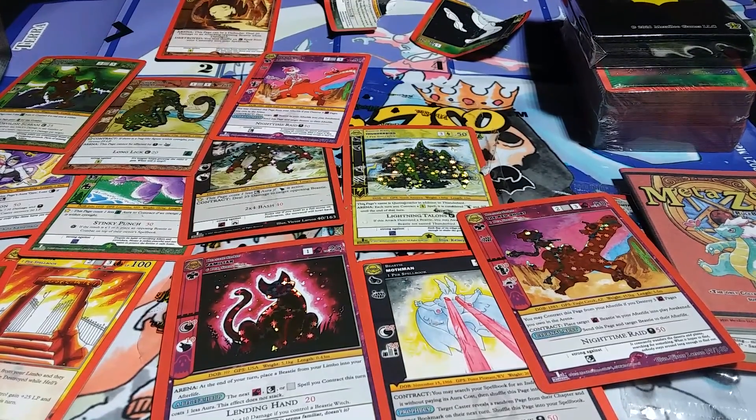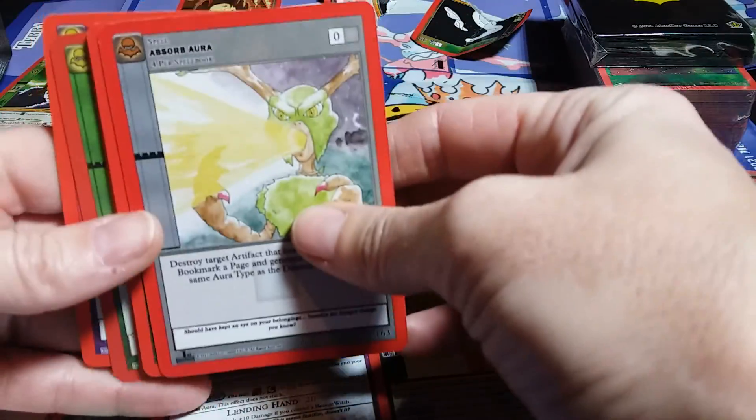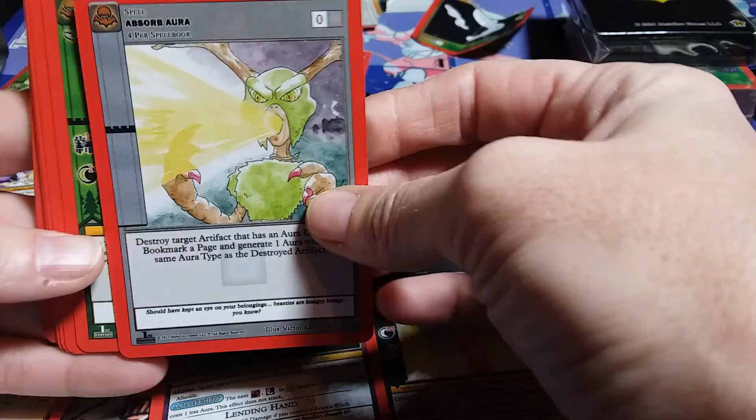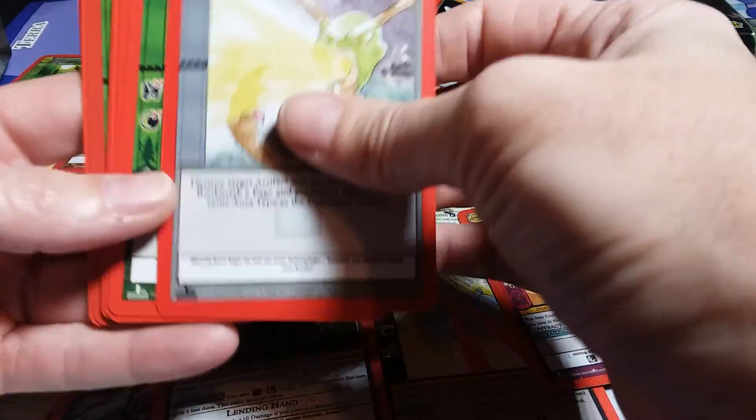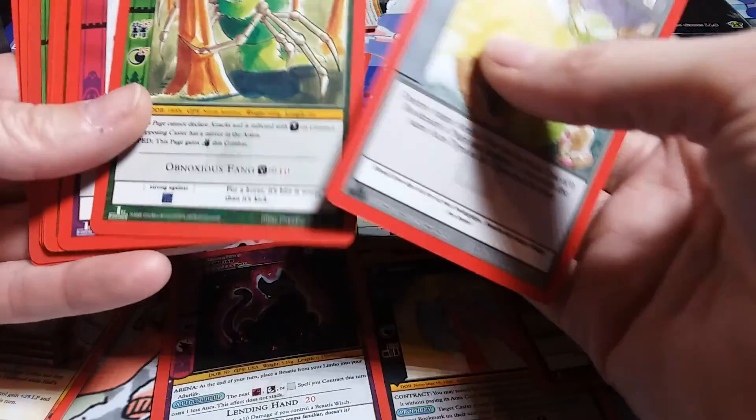No full holo yet. Absorb Aura — I'll have to read that later. I'm guessing it takes away some power from somebody. That's a nice little spider. Lufferling.